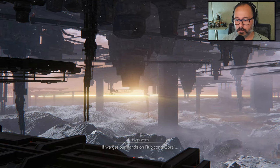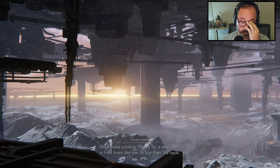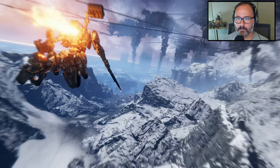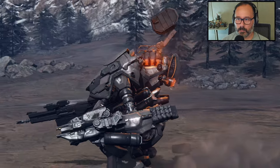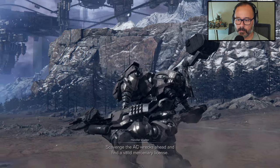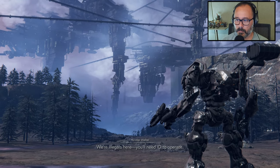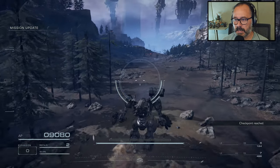If we get our hands on Rubicon's coral, we'll make a killing — plenty for a merc with a fried brain like you to buy their life back. Scavenge the AC wrecks ahead and find a valid mercenary license. We're illegals here; you'll need ID to operate. So we're stealing somebody's tag, basically.